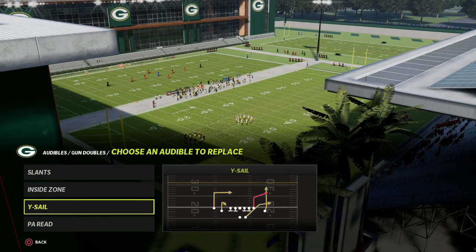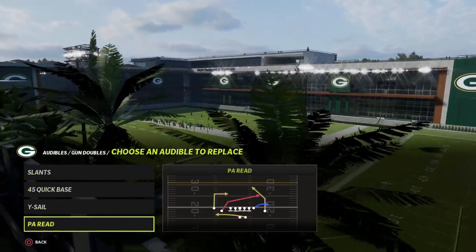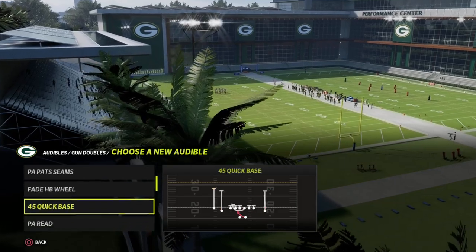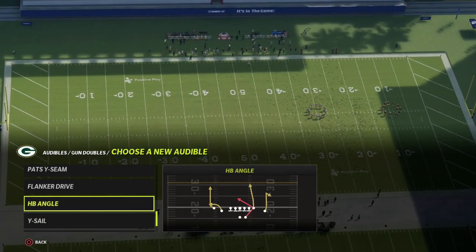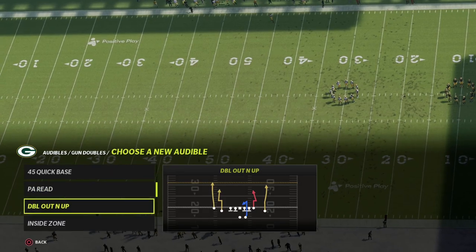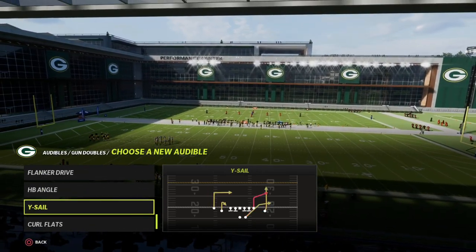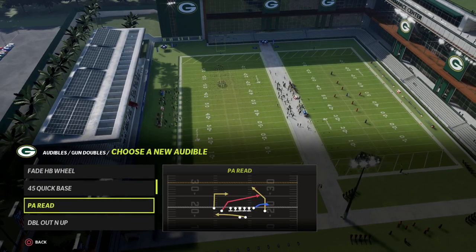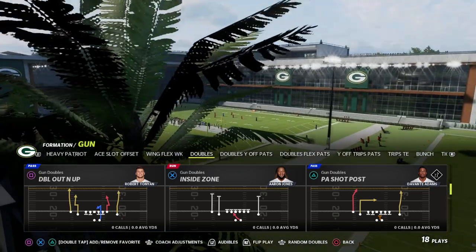From an audible perspective, my favorite run is Quick Base. In my audibles, I want to be able to attack the whole field — I want a corner route to the right side and a corner route to the left side, so I can always flood zones on either side of the field. I'm going to put Pat's Y-Seam, Halfback Quick Base, Y Sail, and PA Read. My base play is going to be PA Shot Post.